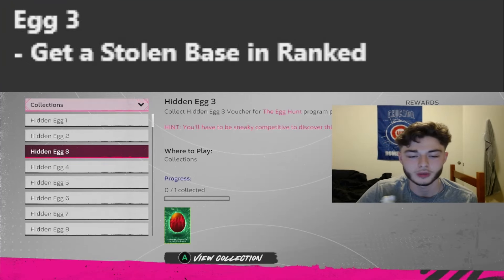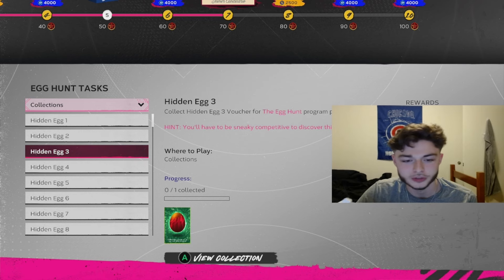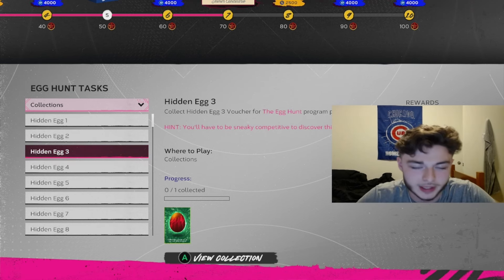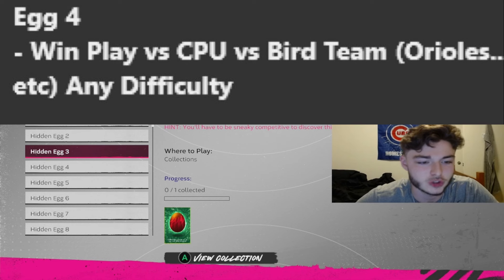For egg number three, which is one of the ones I don't have right now, the hint is: you'll need to be sneaky competitive to discover this egg. It's got the World Series flags on it, so this is going to be a ranked thing — you have to get a stolen base in Ranked Seasons. That's what you have to do to get this egg. Just use someone fast, get on base whenever you're playing, and you'll get this one eventually just playing the game naturally.